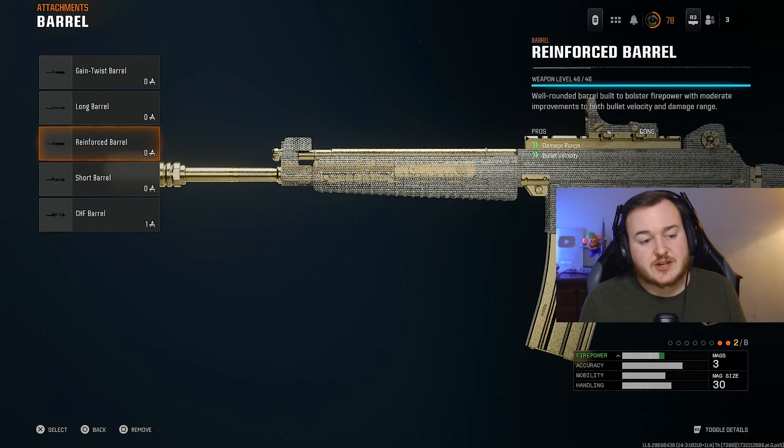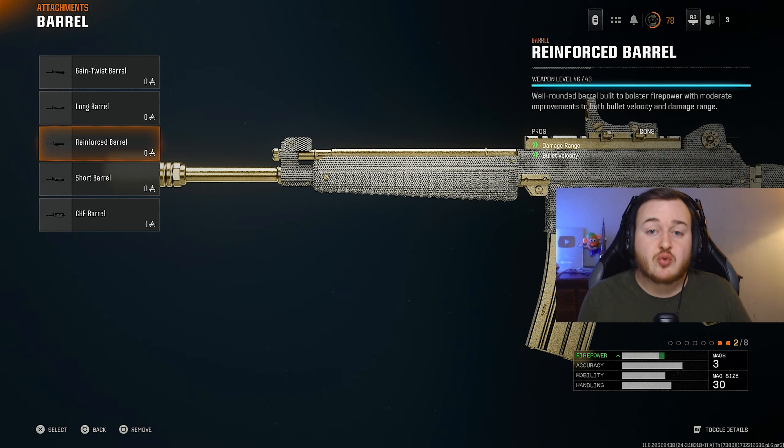For the barrel, we're adding on the Reinforced Barrel. This weapon got a damage and damage range buff in the Season 1 update, so it's already good at longer ranges. But we're going to make it better at all ranges — up close, medium range, far range, and extremely far if needed. The Reinforced Barrel adds bullet velocity, damage range — allowing bullets to travel faster, hit harder, and travel further — giving us a better time to kill in those longer range gunfights. This is a must-have on this weapon.